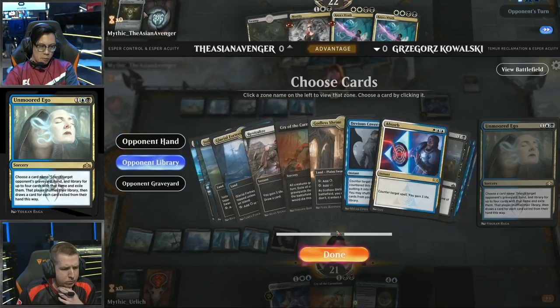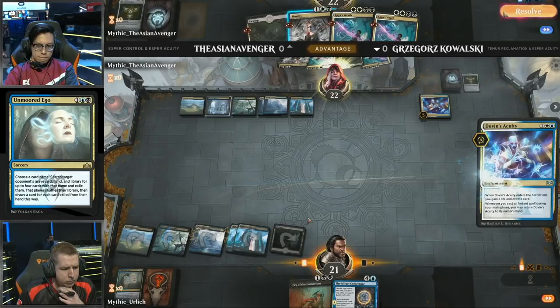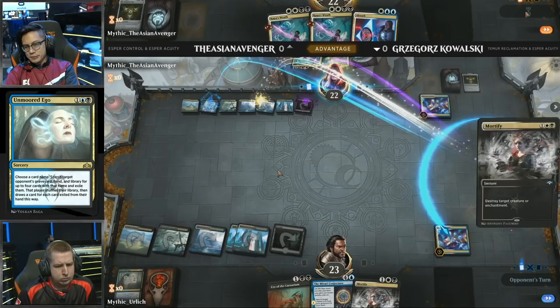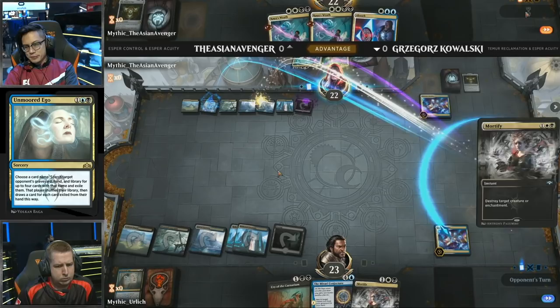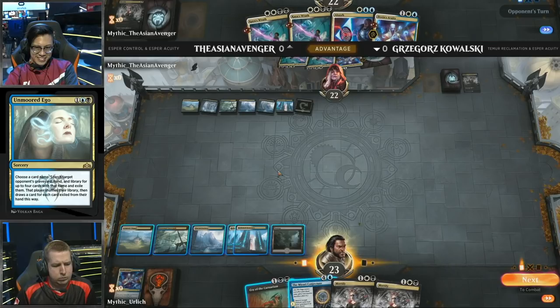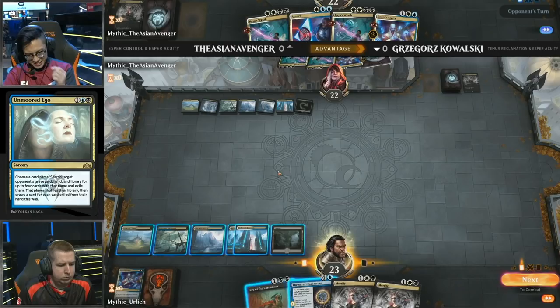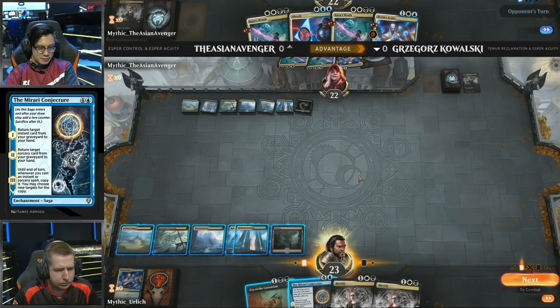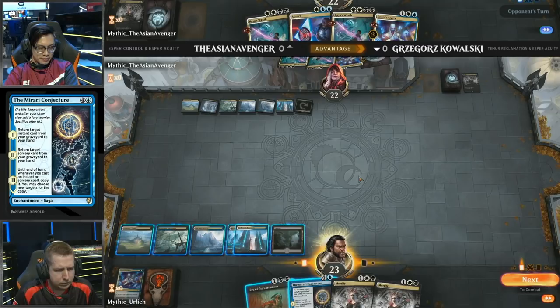Let's look through the deck — can he actually win? I don't think he actually has a way to win. His primary win condition now is drawing those Devious Cover-Ups and hoping to run Kowalski out of cards. Drawing the Mortify, which can get rid of that Dovin's Acuity for Kowalski. Asian Avenger finding his opportunity while Kowalski's tapped out to Mortify that Dovin's Acuity — no more card draw for you. Now Kowalski's main game plan, having looked through the rest of Asian Avenger's deck, is to set up a situation where he can cast Unmoored Ego again.